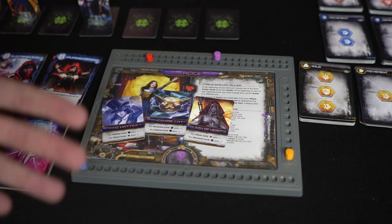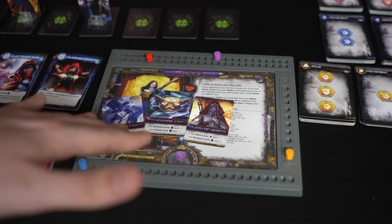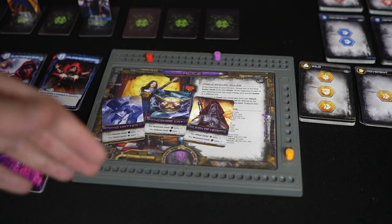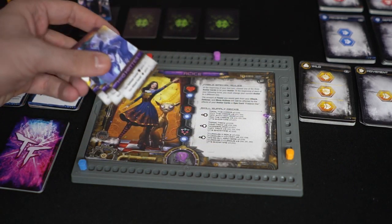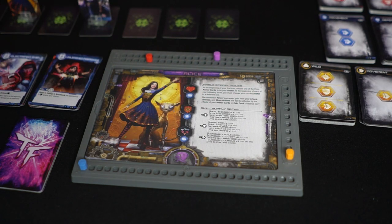At the beginning of the game you'll select one of Alice's personality cards, and at the beginning of every turn you'll be forced to switch your personality or change your card. That will benefit certain cards in your hand and hurt you in other ways. So you're going to be constantly switching back and forth with these cards throughout the game.